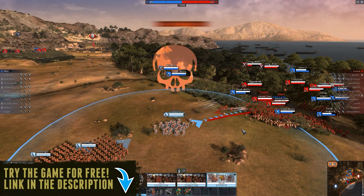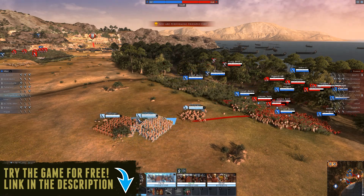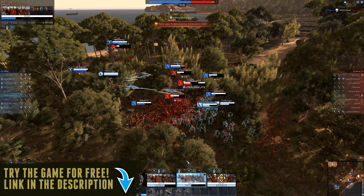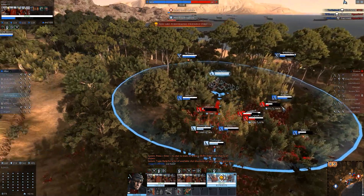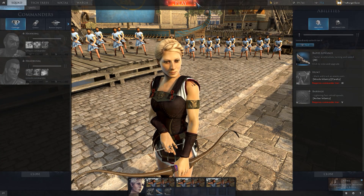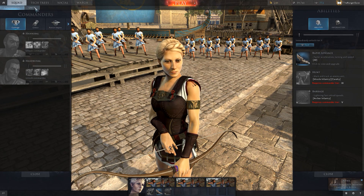In my first video on Total War Arena, I showed you guys how the overall battle system worked, and I worked with 10 other teammates to defeat a large-scale AI army. To get ready to show you guys how the actual player vs. player battles worked, I used some of that gold I got from using the same sign-up link, and I activated a premium account, which helped me get to tier 3, which is required for fighting other players a bit more quickly.